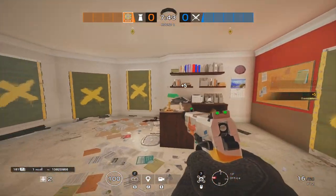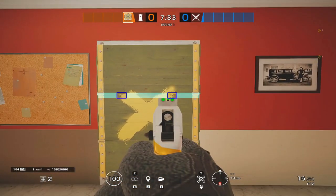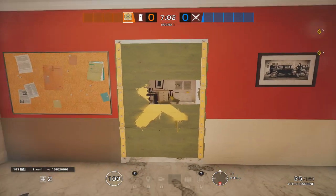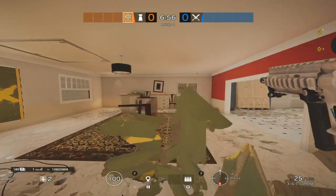I often see people meleeing the barricade three times just to walk through it, when they really could be getting through in just one by meleeing the proper spot shown here. Meleeing the second spray-painted slat on any single door barricade will destroy six slats, prompting the player with a vault option — which is exactly what you want to open the barricade as quickly as possible. Doing this can save you valuable seconds as a roamer returning to site or an attacker with minimal time to get into the building.